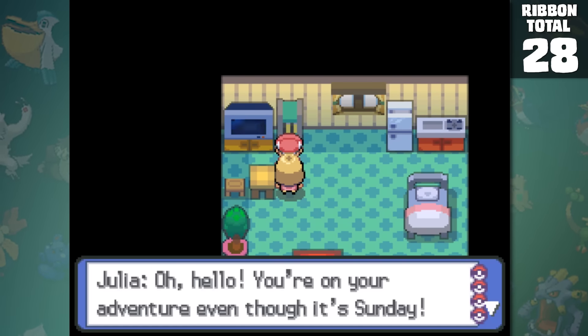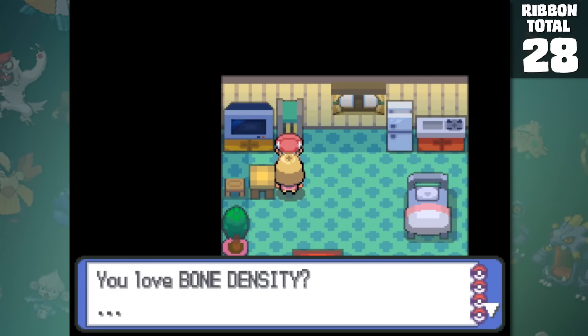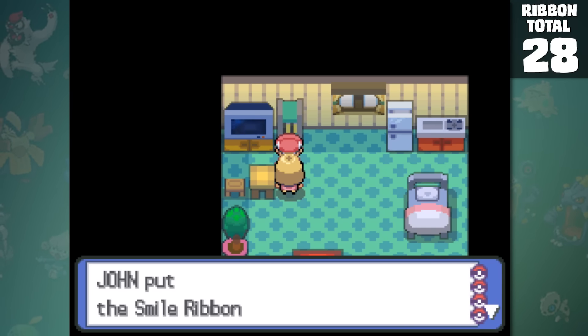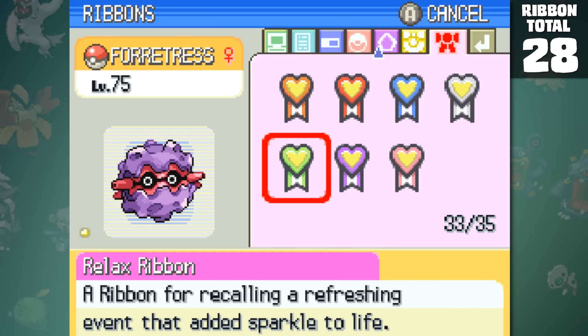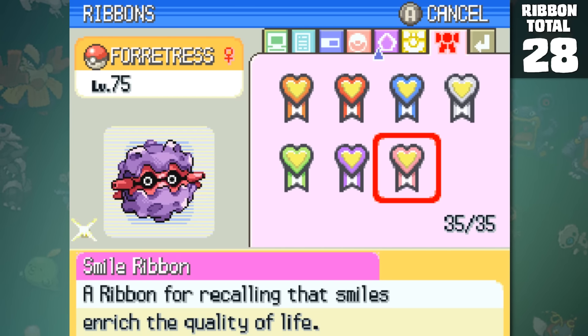After that, I flew to Sunyshore City to talk to a girl named Julia. If you speak to her, she'll go on about her life problems and wants you to reply in the best way you can. She'll react and give your leading Pokemon a ribbon depending on what day it is. If we change the DS's clock forward to each day, we can easily obtain all 7 of them — the Alert, Shock, Downcast, Careless, Relax, Snooze, and Smile ribbons — bringing the total to 35 ribbons.